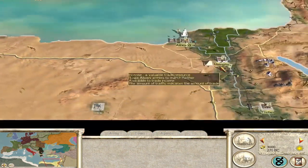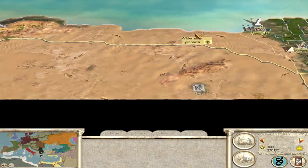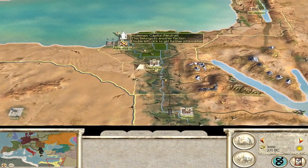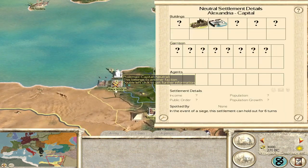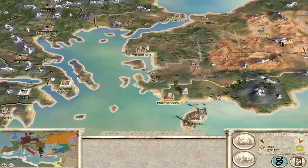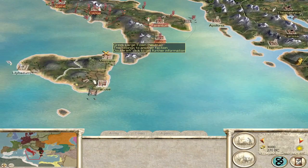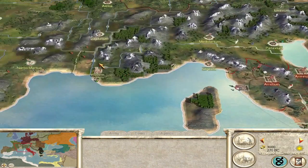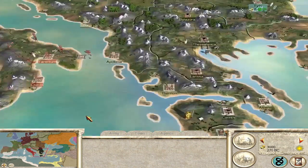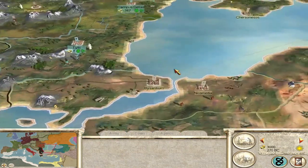Just to quickly go over it - there are a few settlement border changes as well, but all settlements should be fine. This is now a Hellenistic Egypt, or a Ptolemaic Egypt, so they don't have Greek-style units. The Greek city-states start off with Massalia, and Carthage has had a slight expansion - they've got Apollonia, and Byzantium is now Greek.